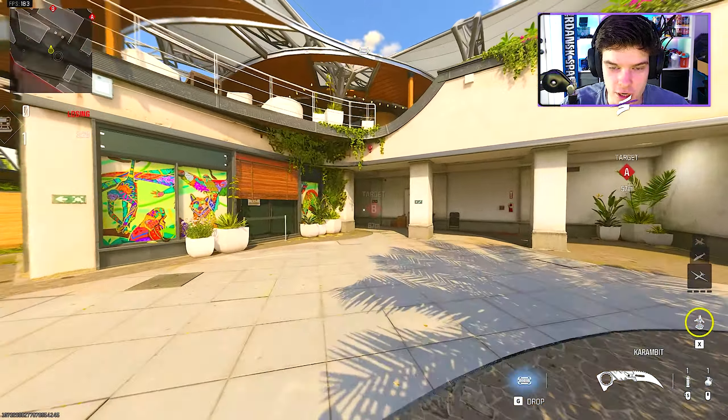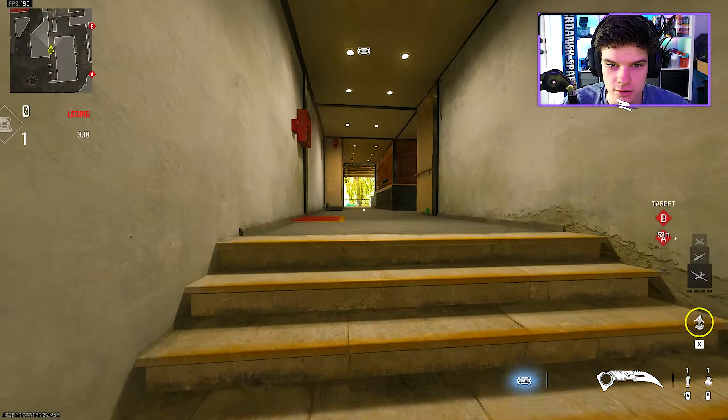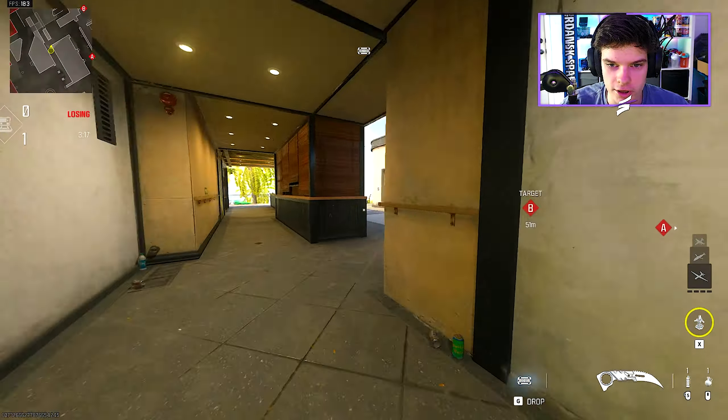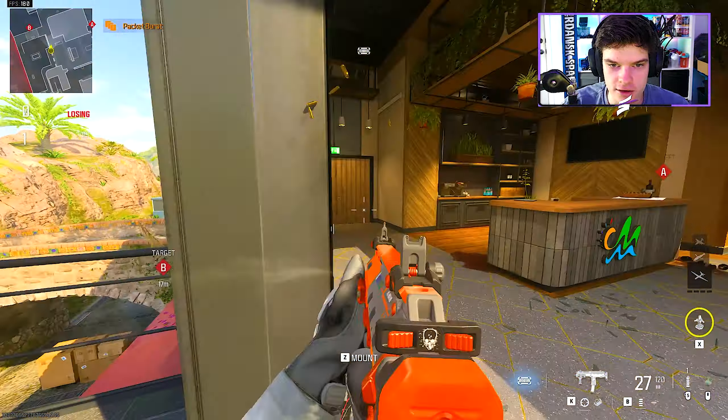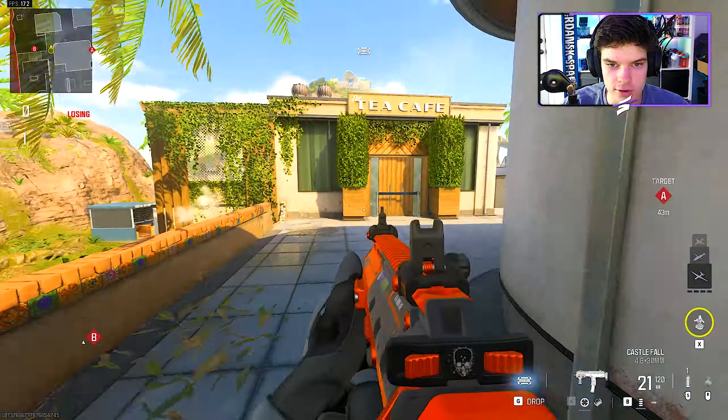Swap your knife. We're gonna head through the tunnel towards B. We're gonna cook a nade and throw it over onto that bridge, then cut on the inside, getting inside the building and clearing before pushing through to the spot.